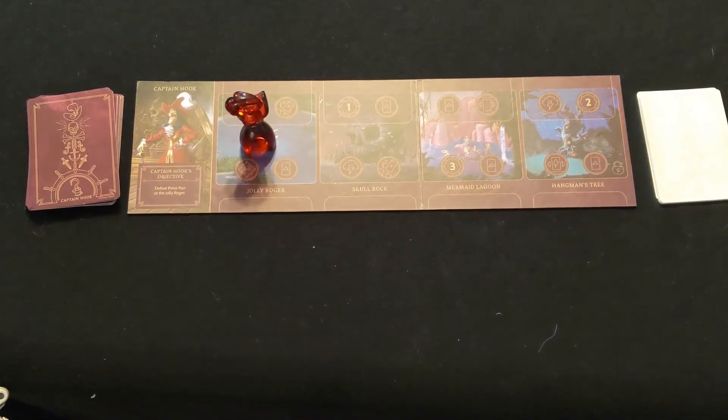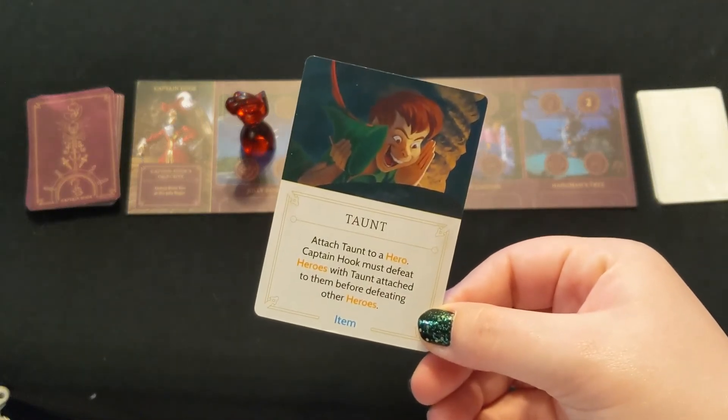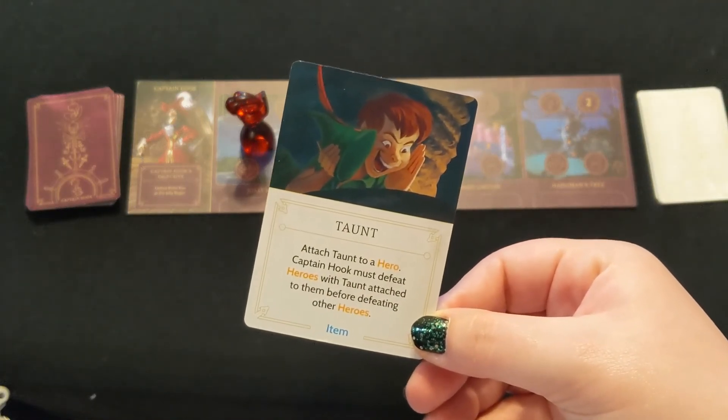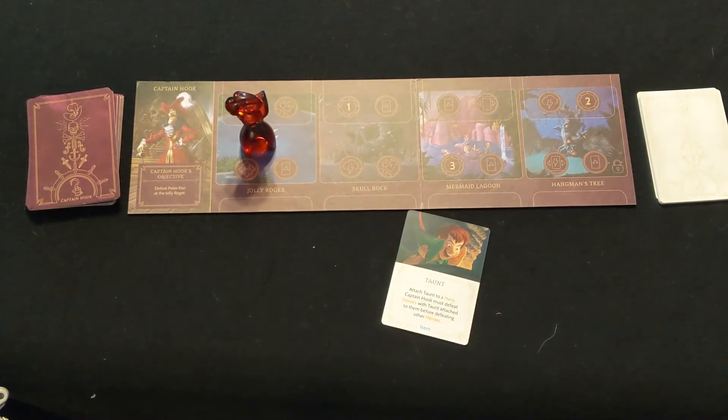Some things to look out for in your fate deck: Taunt. Taunt is an item that gets attached to a hero and declares that that hero must be defeated before any other, forcing you to use your allies to vanquish them instead of Peter Pan.